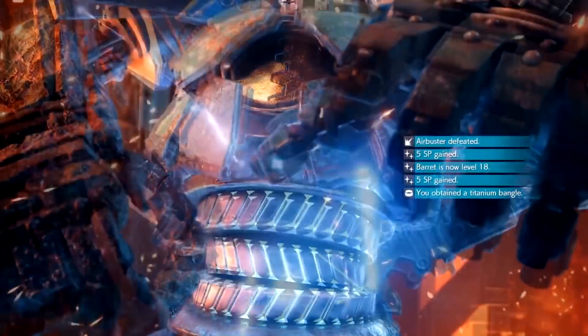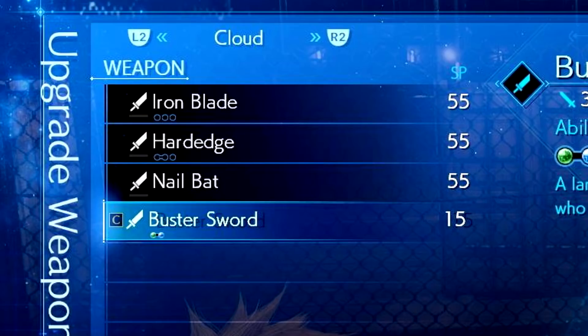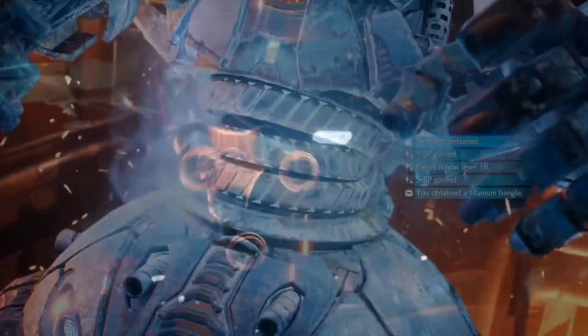Once you've defeated the Air Buster, a cutscene plays and we see the reward screen. Interestingly, you receive something known as SP, which has only been seen before on a weapons screenshot from a few months ago. I'm assuming this means special points, used purely for weapons as they now have their own leveling system. It's a minor change, but instead of the Titan Bangle from the original, you get the Titanium Bangle. The Air Buster blows up, Barret and Tifa are thrown back, and this leads to Cloud falling through the hole in the catwalk and into Aerith's church — likely the end of chapter 7.